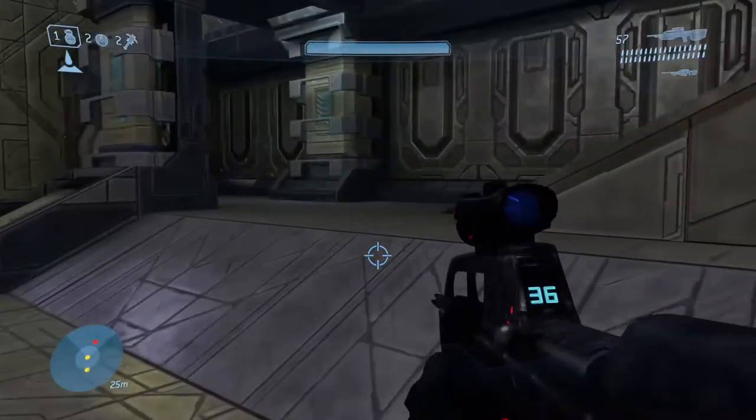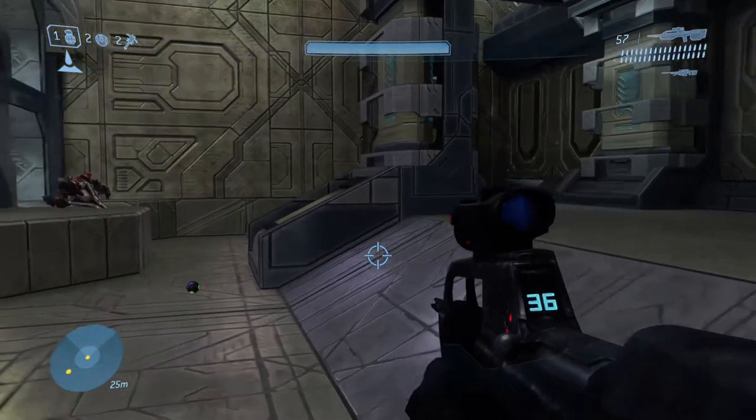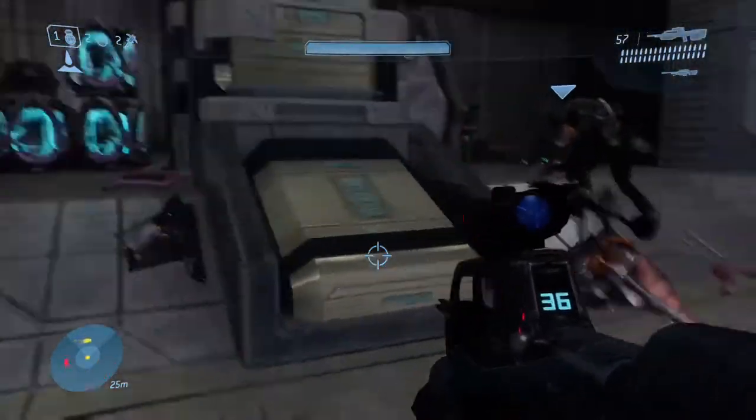In order to get the skull, you will need a grav lift. In order to get that grav lift, you will need to go inside that building right next to the scarab boss fight.